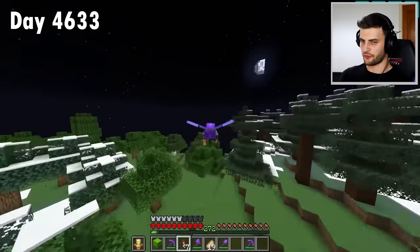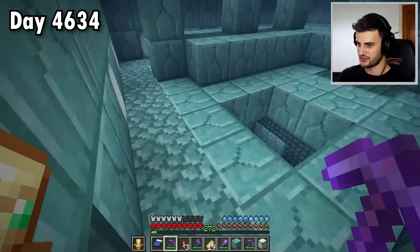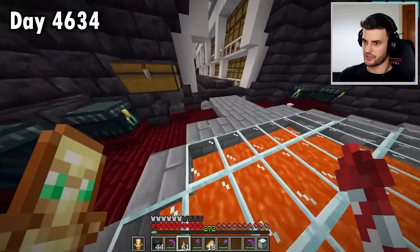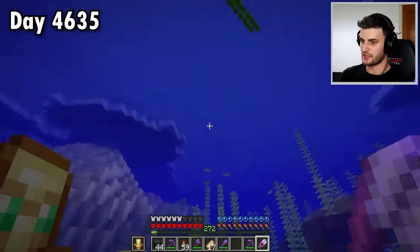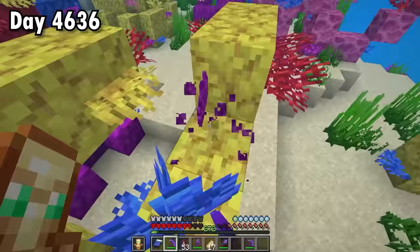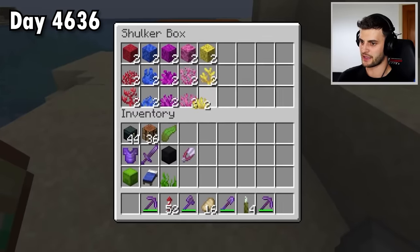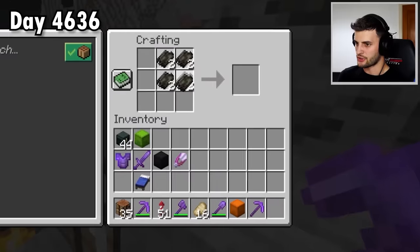Starting with looking for a monument — one has been spotted. There's no elder guardians to worry about because I got rid of them in the past, which is nice. So I can quickly get everything that I need. I forgot to bring a stonecutter which is why I'm back. Now I can get back out there to collect seagrass and kelp, then off to a coral reef to collect all the different types. I also require a sea pickle. The reason I've got two of each is because half of them will have to be the dead variant.